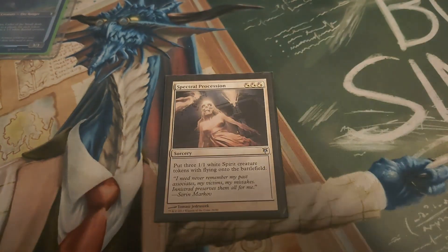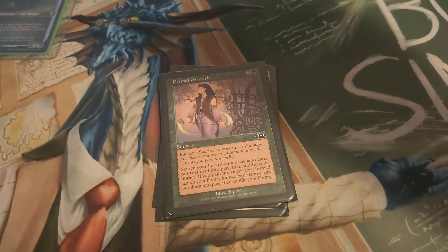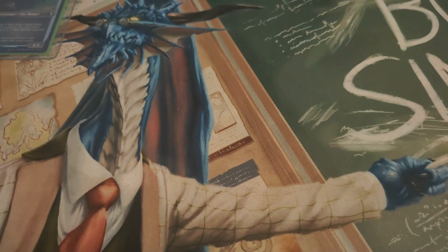For sorceries we only have a handful: Spectacular Procession, Hour of Reckoning, Primal Growth, Rampant Growth, Cultivate, and Kodama's Reach — because we don't want to miss any land drops. We want to make sure we get our lands so we can have as much mana as possible to play our token-making cards.